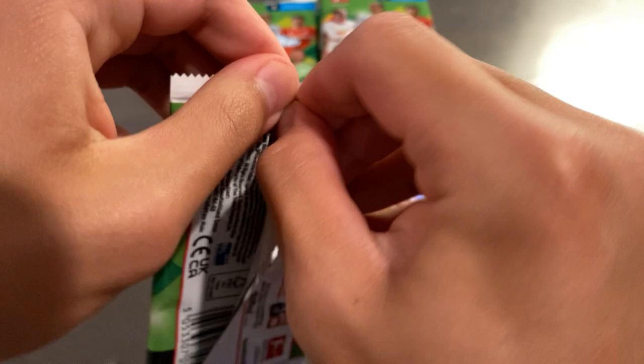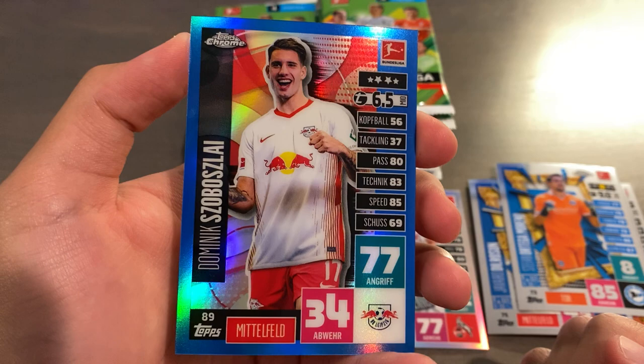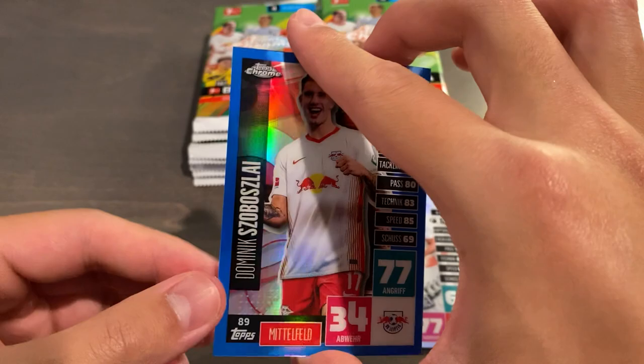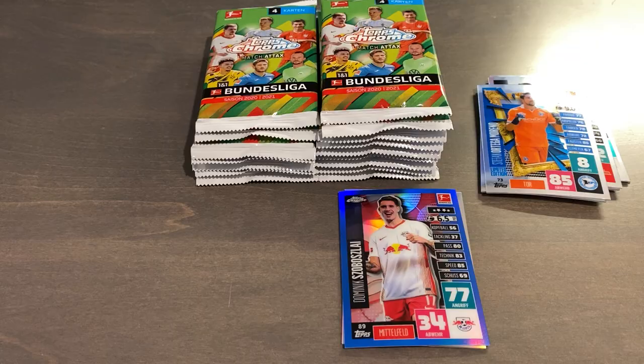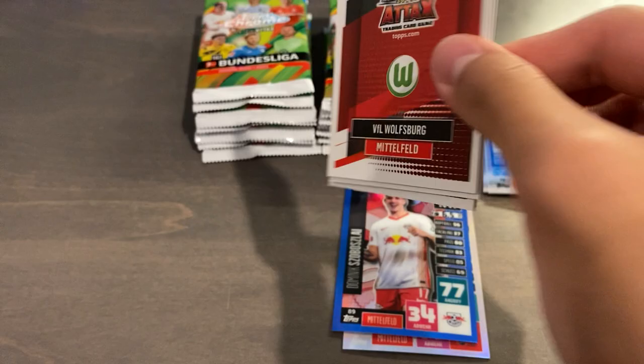This is a cheaper break. The resale value of these boxes is not more than what you'd actually pay for in retail value — you can get these for about $85 to $90. We have the Hungarian striker — Dominic, I can't pronounce his last name — and this is a blue numbered 21 out of 150. That is a very sweet one to get. That's actually one of the better players for a colored parallel you'd want. That is numbered, so I will take that.